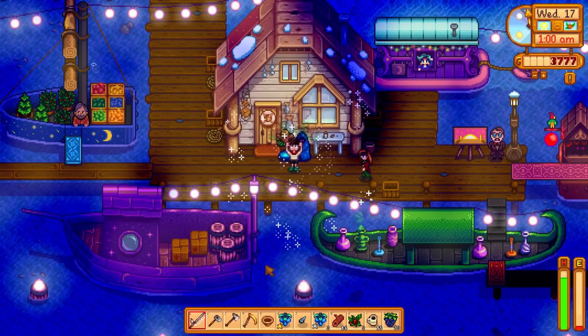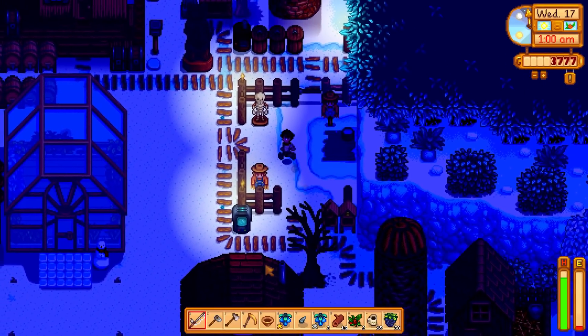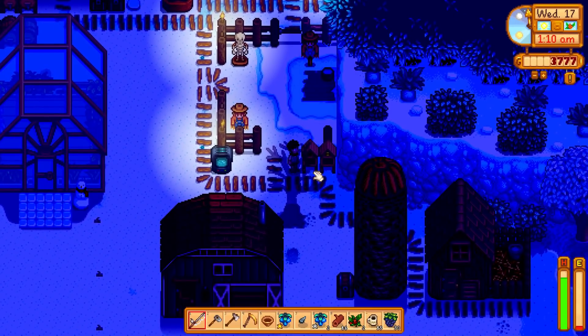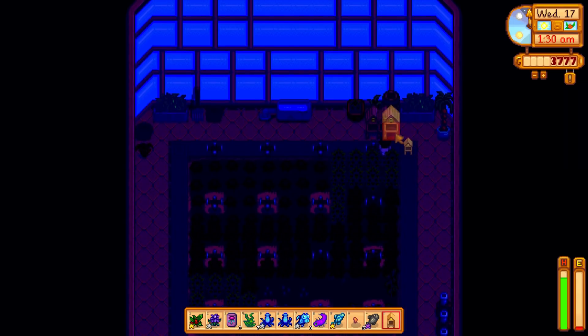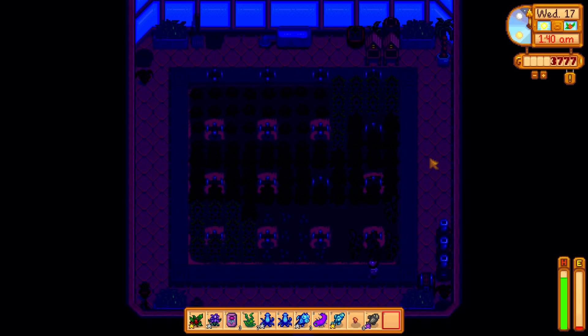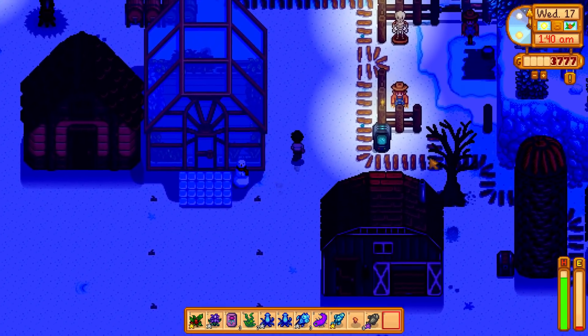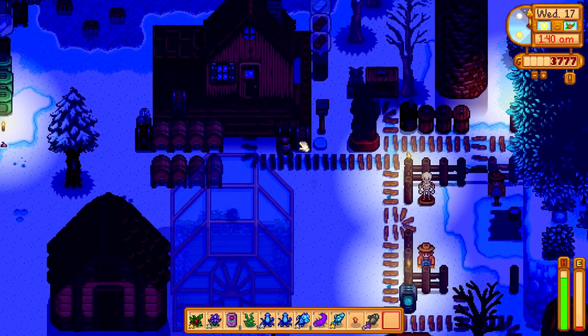Doing a little fishing from the boat, caught an albacore. Out of bait so let's get out of here. We got the midnight squid from the night market. We still need the spook fish but I can get him another time. Oh look - we can put bee houses into the greenhouse! I'm going to get some fairy roses in that corner for good quality honey.